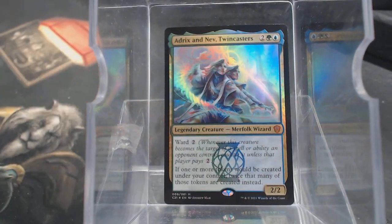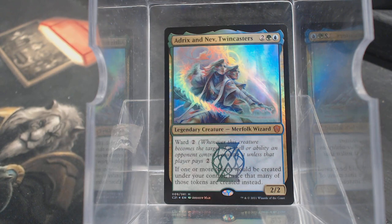Our Face Commander is Edrix and Nev, Twin Casters. For 4 mana, we have a 2/2 with Ward 2. I'm glad this explains Ward because some of the other cards just have Ward and the number. When this creature becomes the target of a spell or ability an opponent controls, it's countered unless that player pays 2. Evidently Hexproof was proving problematic in some formats, so Ward is kind of a powered-down Hexproof - it's Hexproof if they can't pay the 2. If one or more tokens would be created under your control, twice that many tokens are created instead. That seems crazy powerful - the enchantments that do that are rare and expensive.